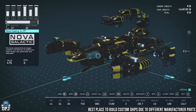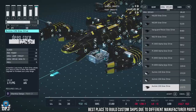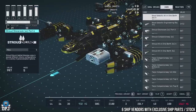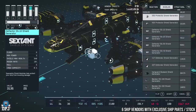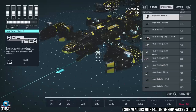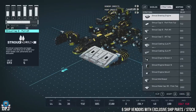I say 99% because there are still certain ship vendors across the galaxies that sell exclusive parts. There are 6 in total — if I've missed one let me know in the comments. I'll showcase all of these to you now.